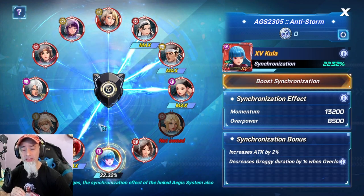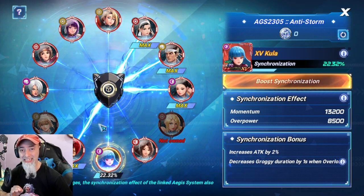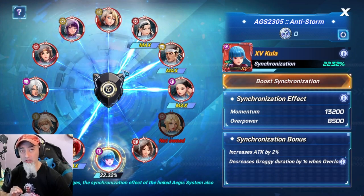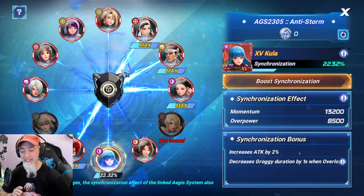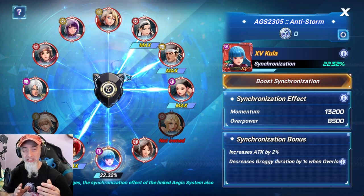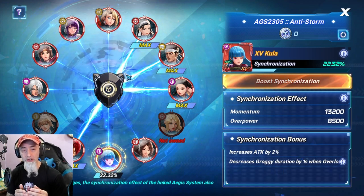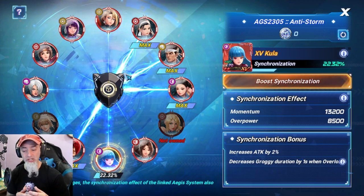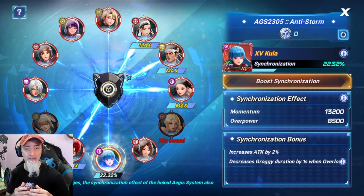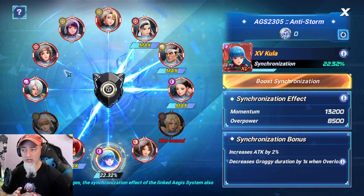One cool thing Marvel did for us is they provided the right colors to have the advantage in this game mode. We have yellow, red, and purple — those are the only colors available. This is actually really good because Genets is green, blue, and purple. He starts off green, then goes blue, then purple. Red has an advantage against green, purple has an advantage against blue, and yellow has an advantage against purple.